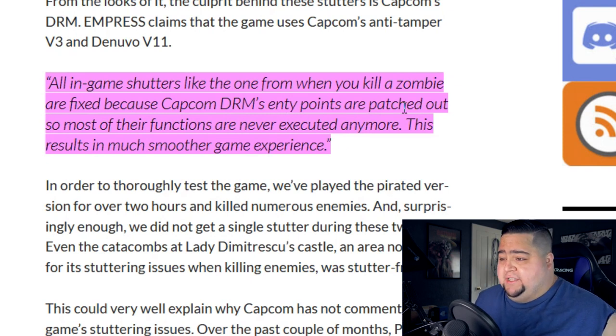Let's start off with Resident Evil Village. As I said, the game has now been cracked by the scene group Empress. It took a few months as it was running one of the latest versions of Denuvo DRM, as well as Capcom's anti-tamper tech, which is seemingly the actual culprit of the stuttering and performance issues. The NFO files for the crack actually list exactly why the game is no longer stuttering — they say all in-game stutters, like the one from when you kill a zombie, are fixed because Capcom DRM's entry points are patched out, so most of the functions are never executed anymore.